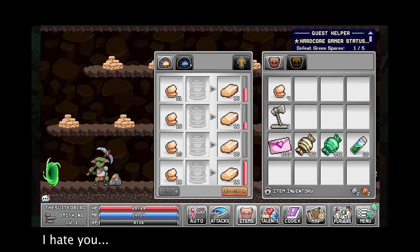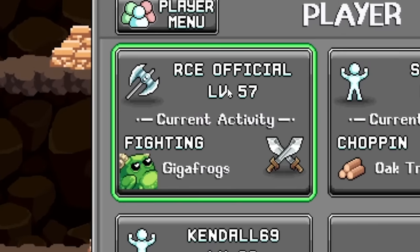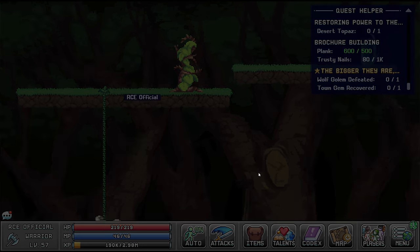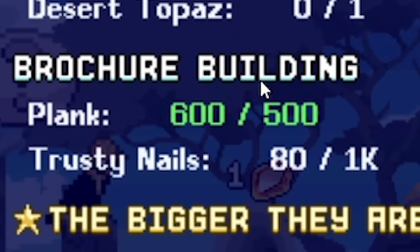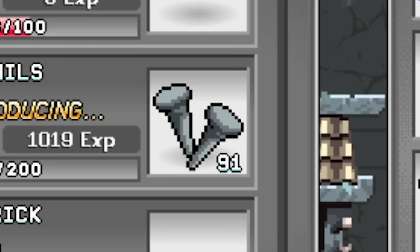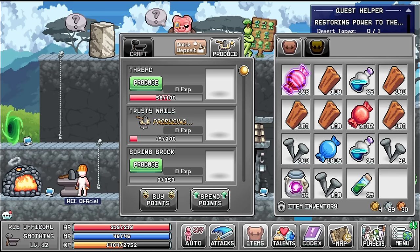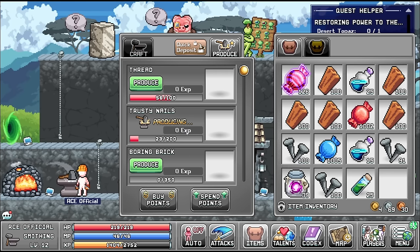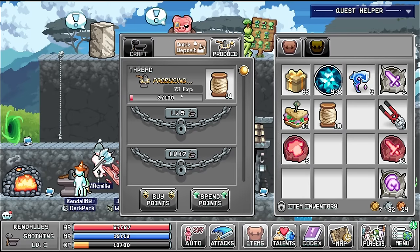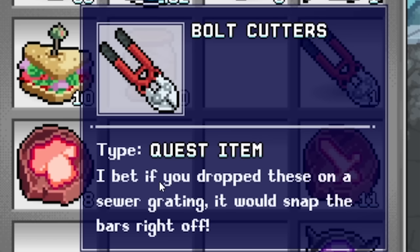Back to the suited bird - you're actually doing a good job suited bird, nice change from usual. Let's grab all of this ore and shove it all in the crate. Back to RCE official - they're actually called gigafrogs, pretty scary sounding. I'm going to teleport back to the main village because for the brochure quest I've got the right number of planks but I do need a lot more trusty nails. We grab the rusty nails out of there. We don't have enough yet but we can produce the boring brick. I'll keep the trusty nails going and get my other characters on those as well - Kendall, go over to the anvil and get producing.